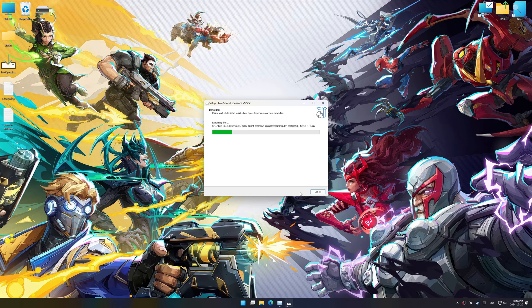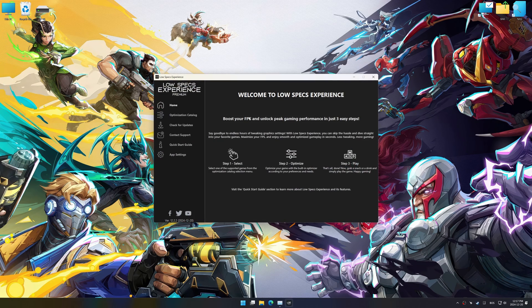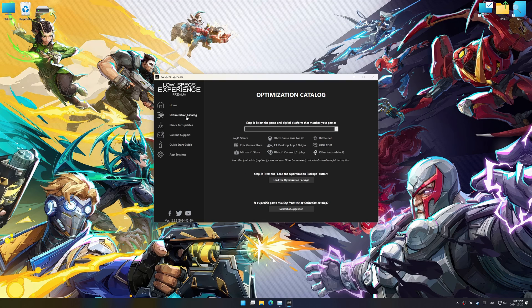First things first, start the installation process for the Low Specs Experience. Once the installation is complete, start it using the newly created desktop shortcut. Now go to the optimization catalog, select the applicable digital platform, and select your game from the drop-down menu. Once done, press the load the optimization package.